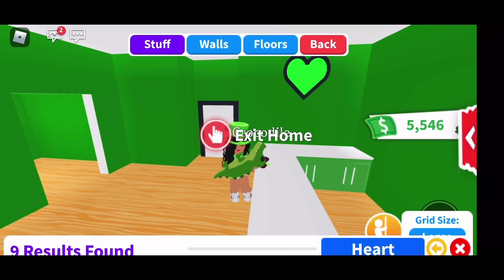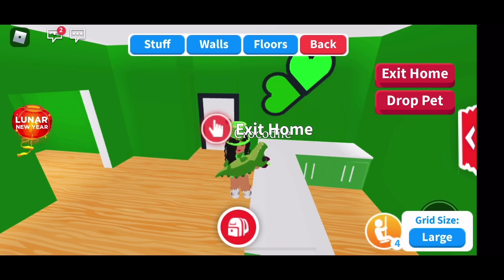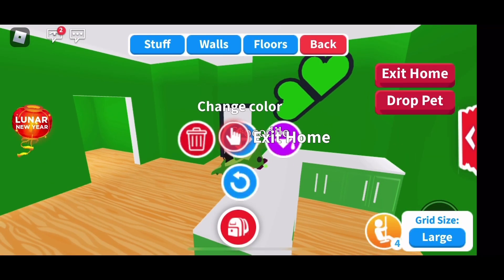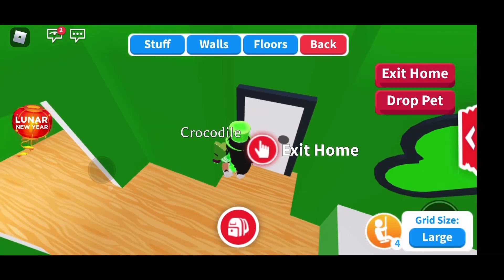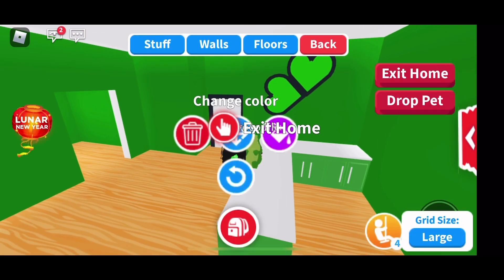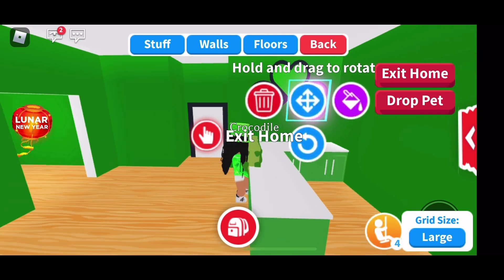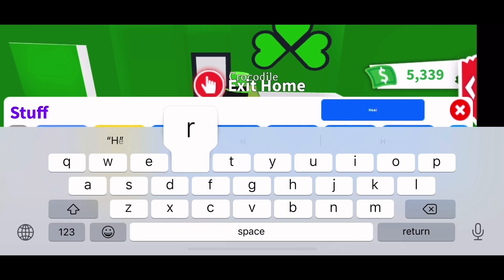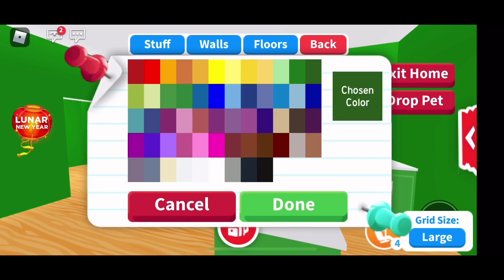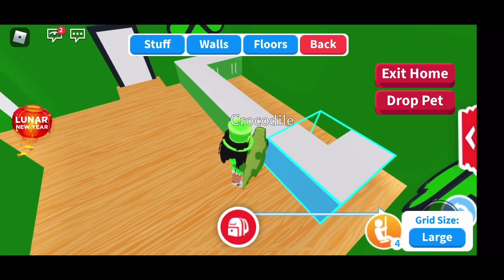I'm going to use the small or tiny ones — whichever fits more — and turn them to the darkest green. It'll kind of look like a four-leaf clover, or at least that's what I'm going for. One went through the door, which was a waste, but let's finish this. Just like that — and then put the other one underneath it. You can see it's coming together to look like a four-leaf clover. You guys can do this build hack too — you could do it with the heart windows, it looks really cute.